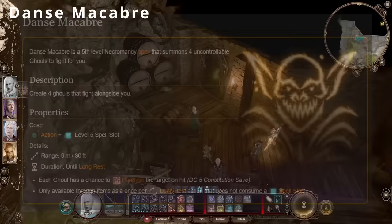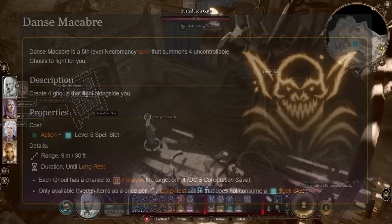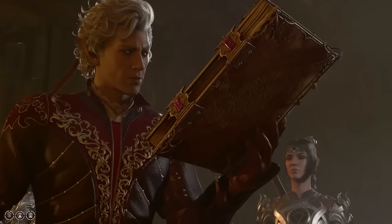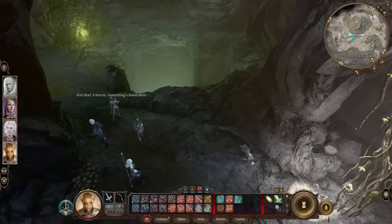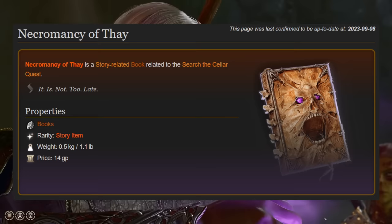Next up is the level 5 necromancy spell, Dance Macabre, which summons 4 menacing ghouls to fight by your side. When attacking, these ghouls have a chance to paralyze the targets, and as I've gone through multiple times by now, paralysis is a really good or really bad condition, depending on if it's you being paralyzed or you doing the paralyzing. The Dance Macabre spell can only be acquired by unlocking and reading the Necromancy of Thay, which is part of one of the main quests, Unlock the Ancient Tomb.